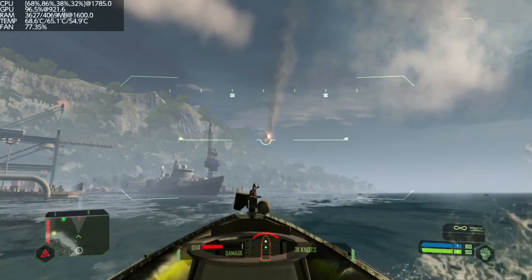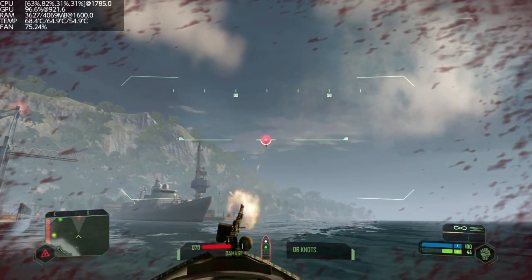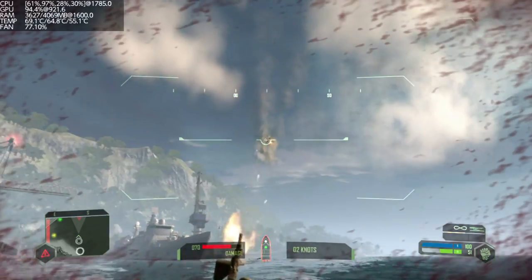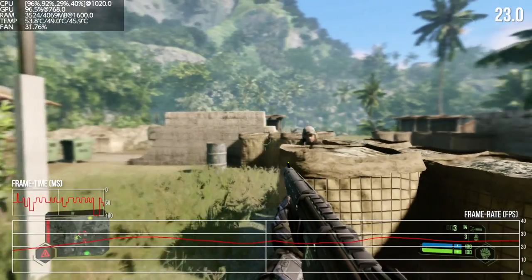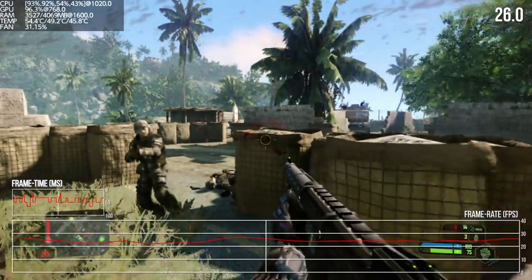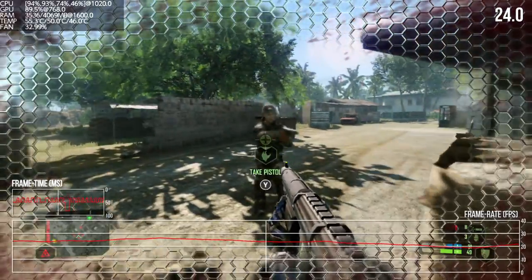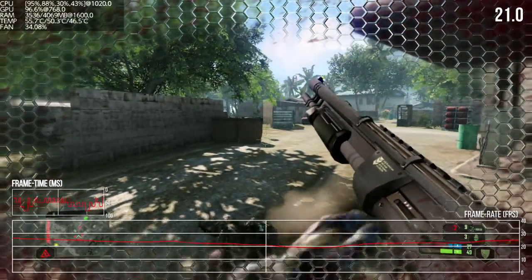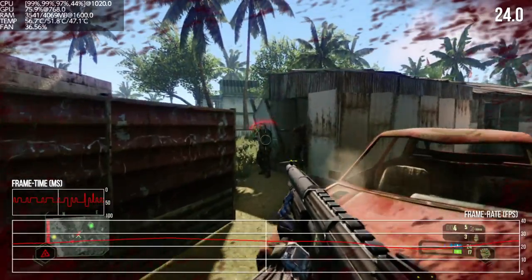Now it's time to see what we can actually do with all of this. Starting with general CPU utilization — three available cores — and it's pretty rare that the game isn't running in the high 90s in percentage terms on at least one core, and quite often across all three. That's why Crysis Remastered tends to run much the same in both docked and handheld modes.